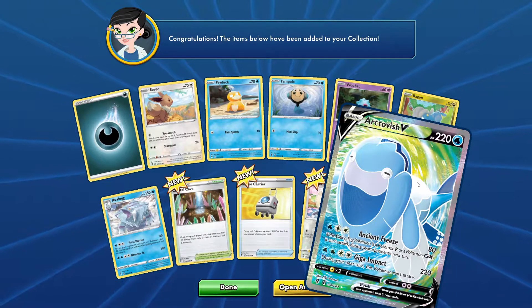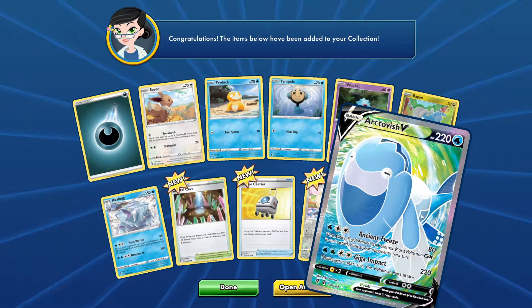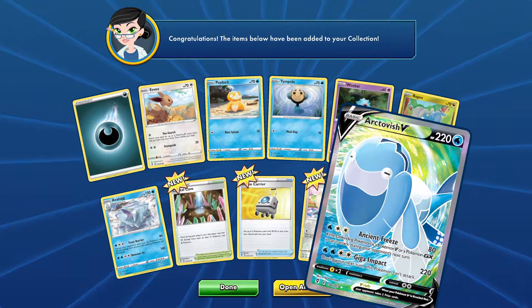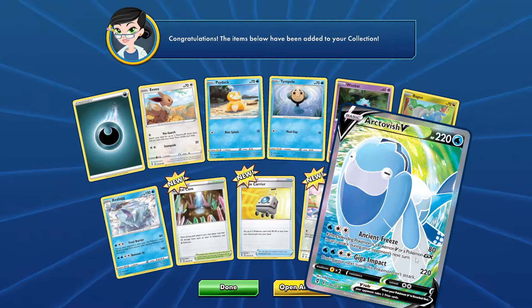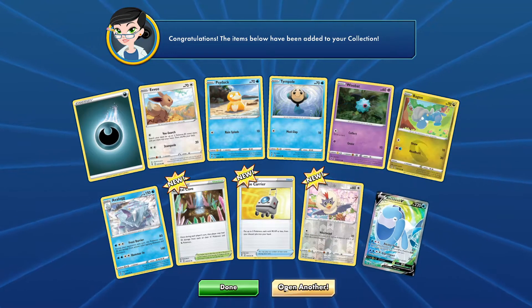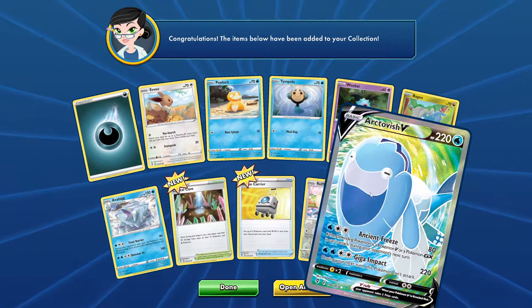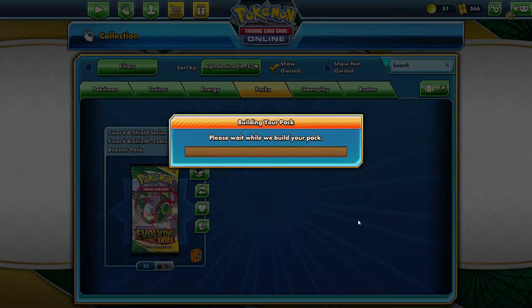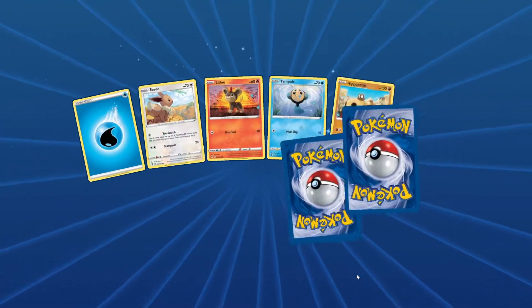Giga Impact: during your next turn this Pokémon can't attack. It's 4 energy at 220 — not amazing. But I do like Ancient Freeze: if the Pokémon is a Pokémon V or Pokémon GX, it can't attack. That is a great stalling card. So I'm assuming we're going to see some of these cards come into play, especially in the next year.